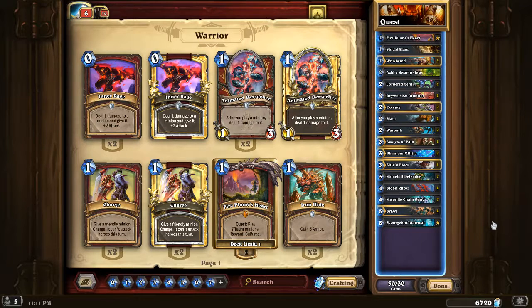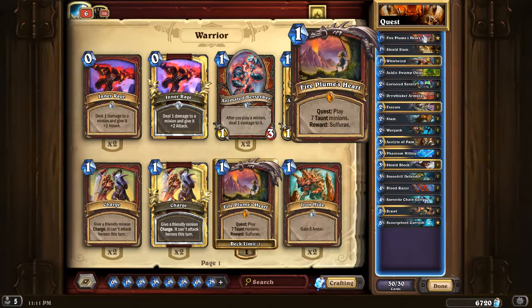So I have my deck list up here. The basic idea behind this deck is, as the name implies, complete the warrior's quest, Firetree's Heart. This is a quest that involves playing seven taunt minions, and then at the end you get the weapon Sulfuras. Sulfuras has a battle cry that changes your hero power to deal eight damage to a random enemy. So your hero power basically becomes like a Ragnaros proc. And that's cool if it kills a minion, but a lot of times what we want to use it for is eight damage to face, which is absolutely incredible.